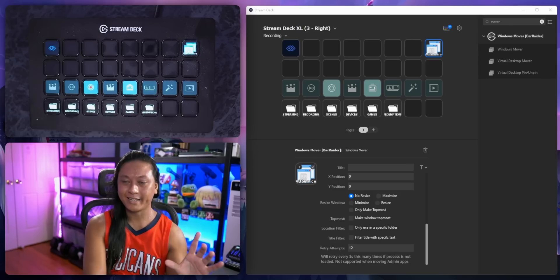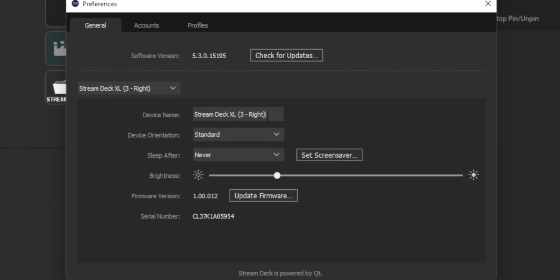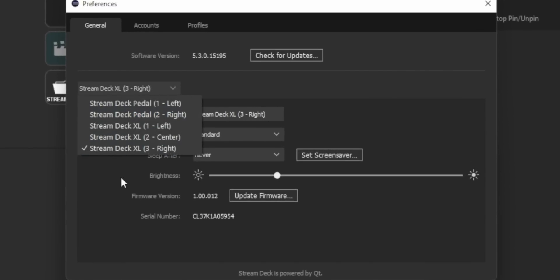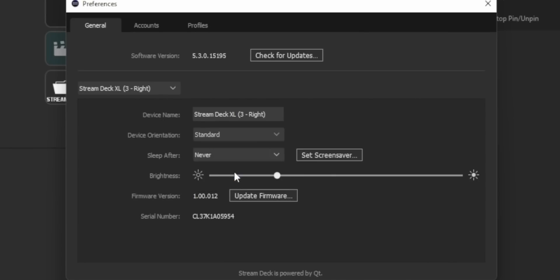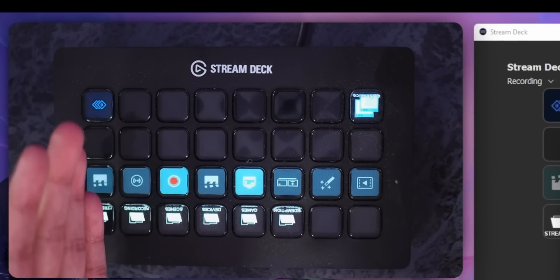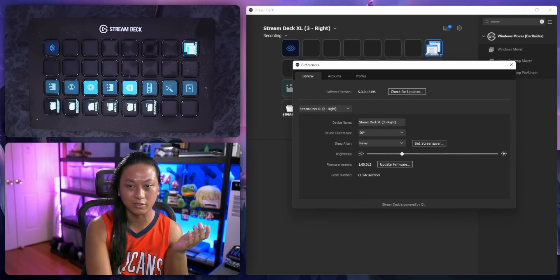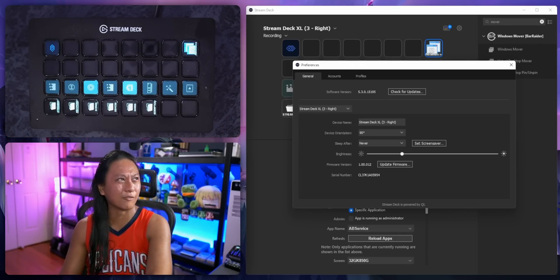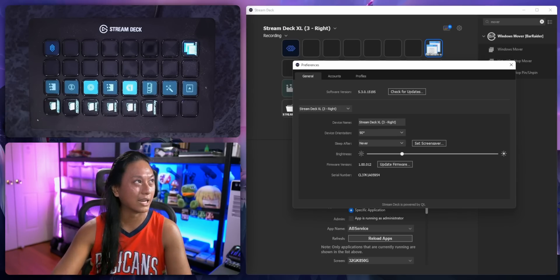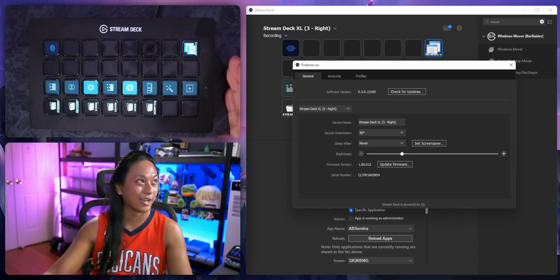The Stream Deck settings now also support native device rotation. If you go to Settings, then General, and select your Stream Deck, you can set the device rotation — rotate it by 180 degrees or 90 degrees. If you look at the buttons, it rotates all of them. This is really cool if you want a unique setup where your Stream Deck is mounted to the side of your monitor. The Stream Deck mobile app had that, and I always thought it would make sense to put that in the native Stream Deck program — and now you can do it.